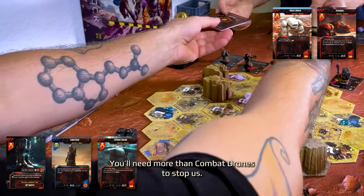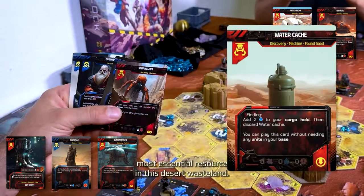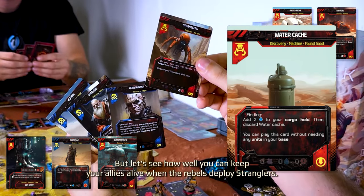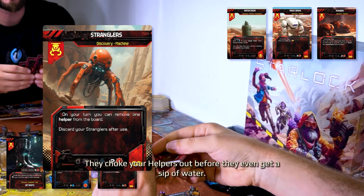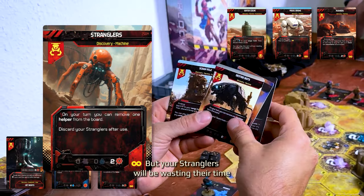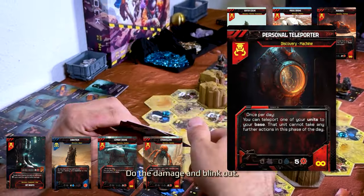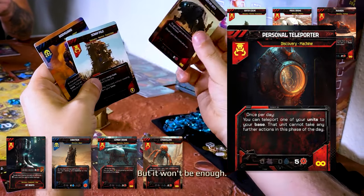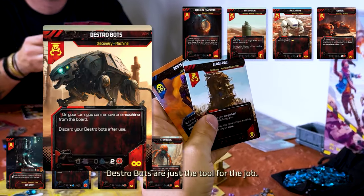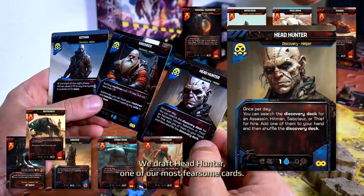You'll need more than Combat Drones to stop us. The Mothers secure their survival with Water Cache, the most essential resource in this desert wasteland. But let's see how well you can keep your allies alive when the Rebels deploy Stranglers — they'll choke your Helper out before they even get a sip of water. But your Stranglers will be wasting their time when the Mothers activate Personal Teleporter: do the damage and blink out. Rebels respond with Destro Bots.